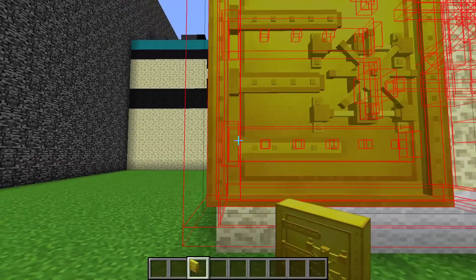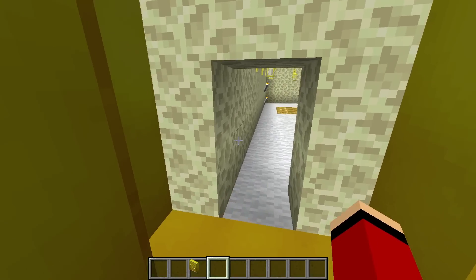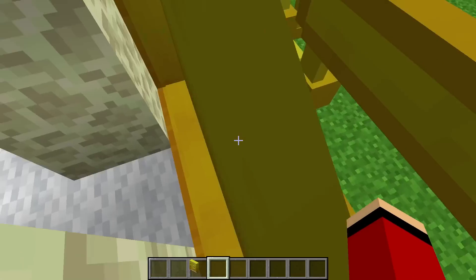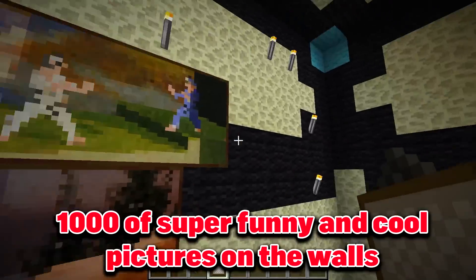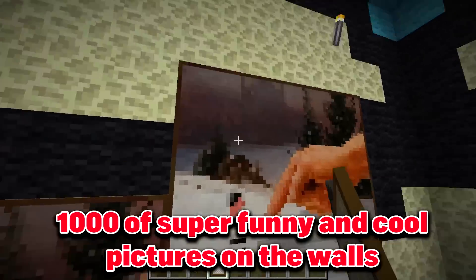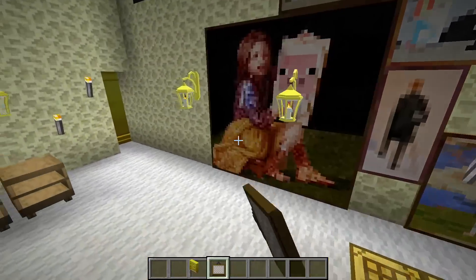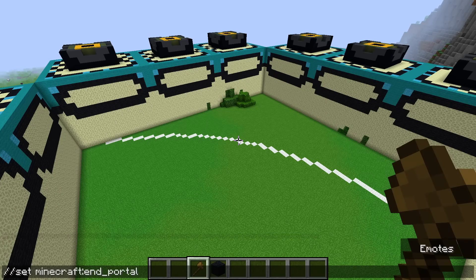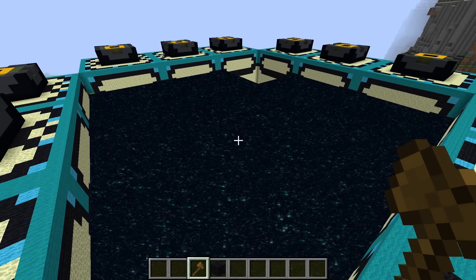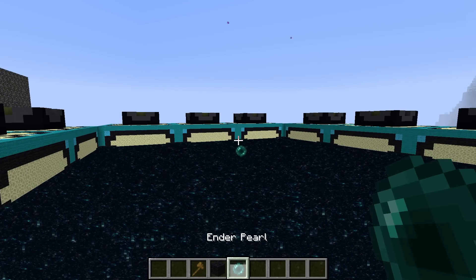Oh and I definitely want a big vault door there. Very safe guys. But something is still missing — one thousand super funny and cool pictures on the walls. Now it is finally finished. I almost forgot about the most giant ender portal ever. Let's freaking go guys.